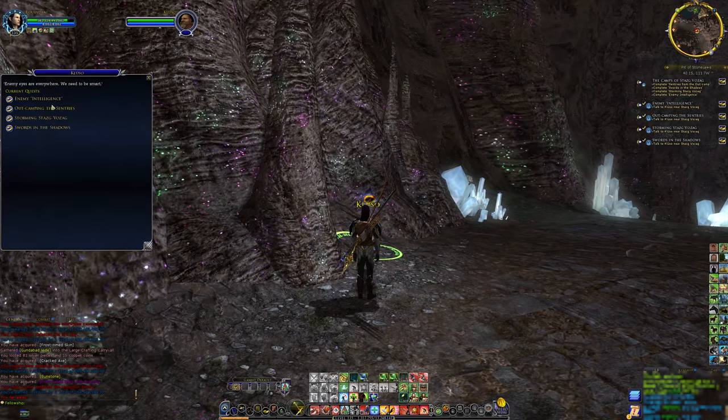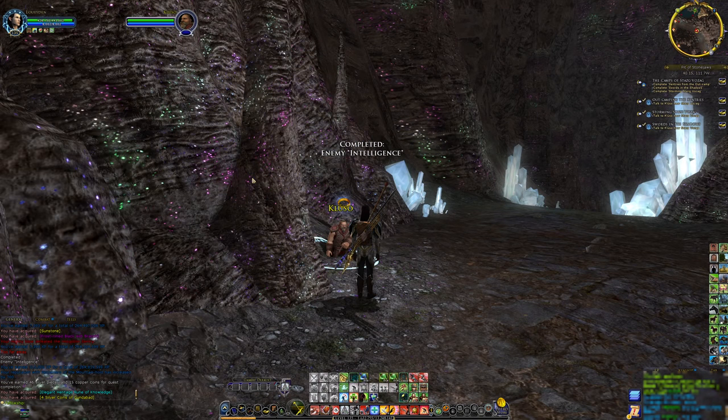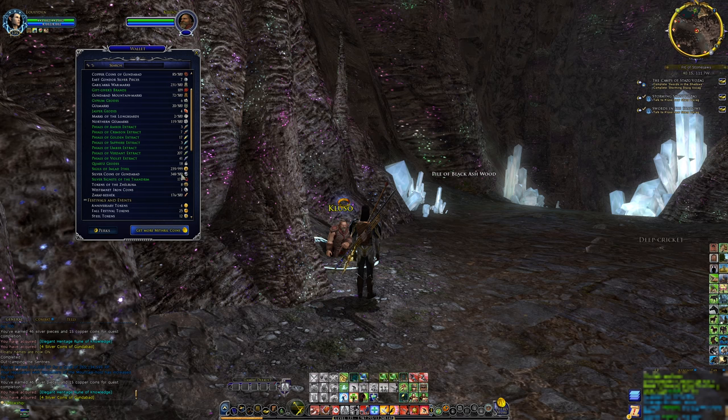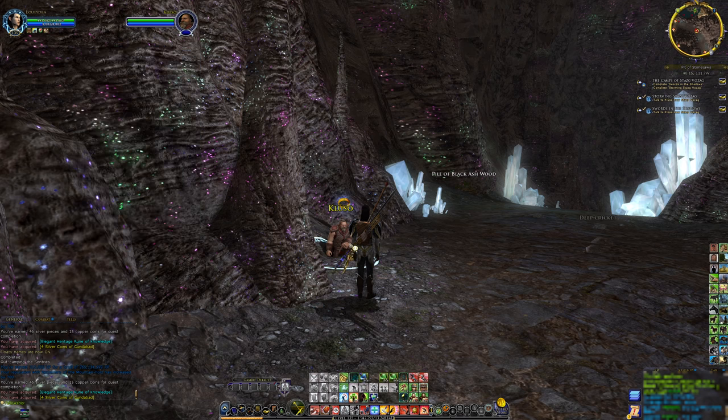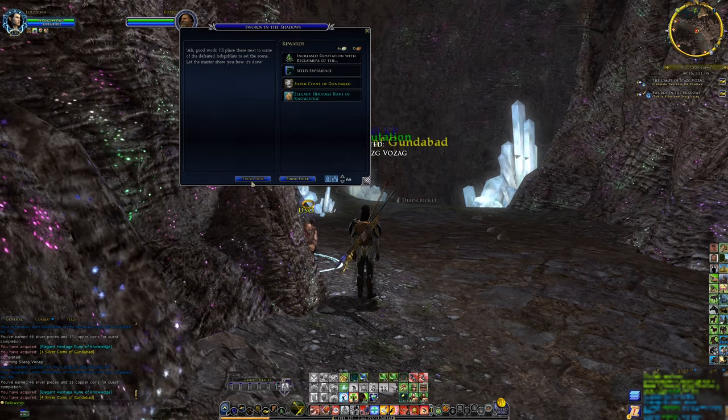Moving on to the final endgame benefit of questing in Gunabad — towards the end of the Legacy of Durran book quest you will get a gold cracked Gunabad tracery barter item. This is quite valuable as it allows you, in combination with ancient scripts, to barter for your choice of gold tracery at the Tracery Archive in Rivendell.